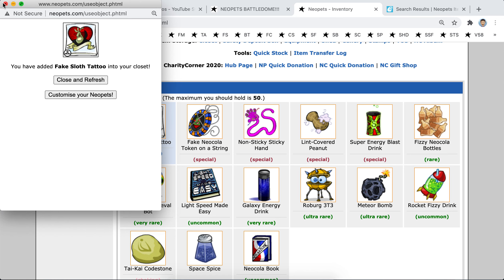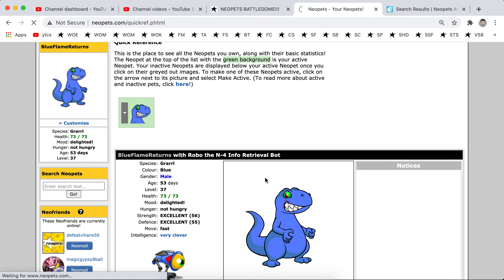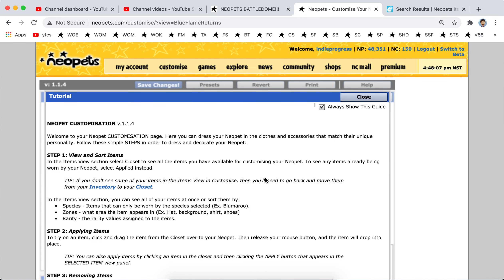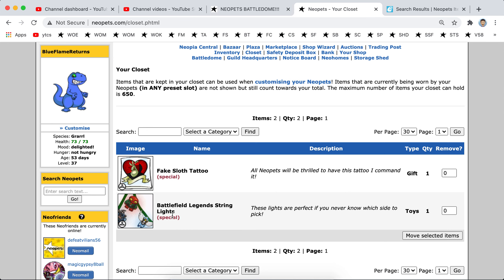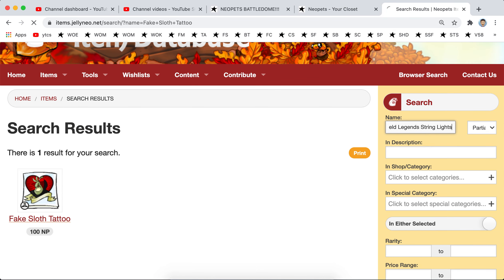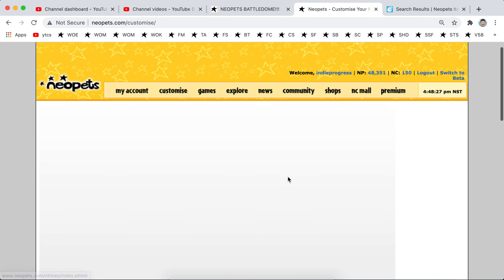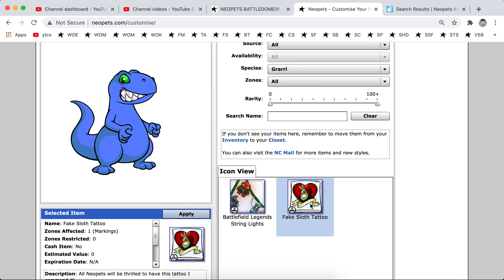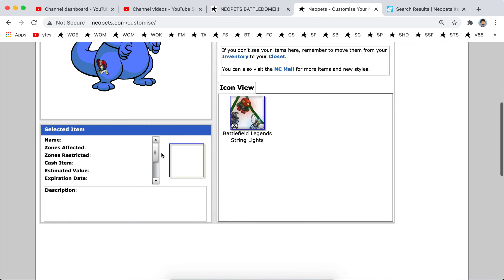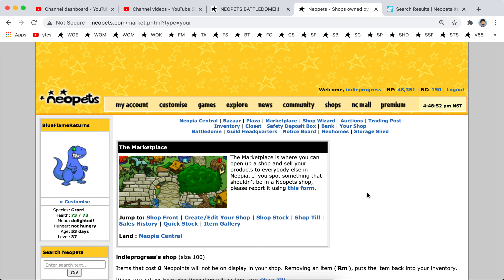Put it in your closet. All right, let's see if I can customize them. Okay, let's close that — oh my god, no, I'm not putting that on them. Do not save changes, that's terrible. No, we're not putting that on. Okay, that was scary. All right, that's it, thanks for watching.